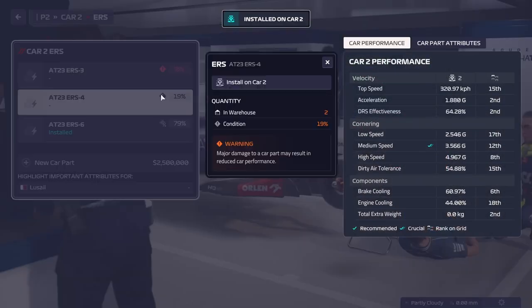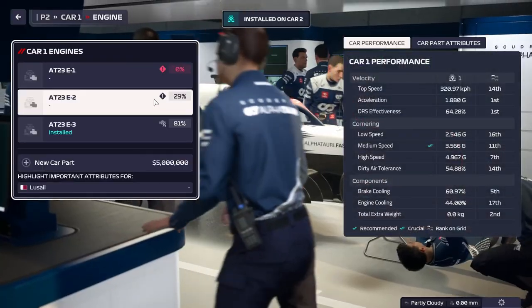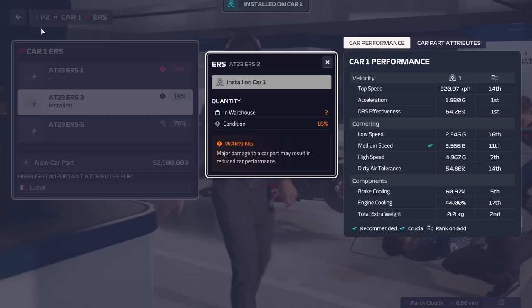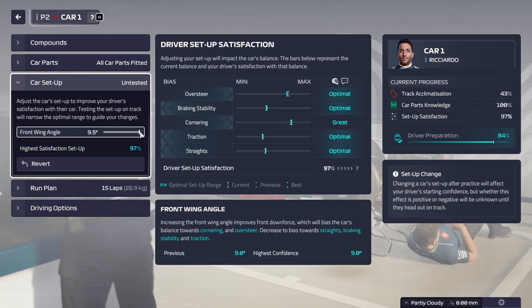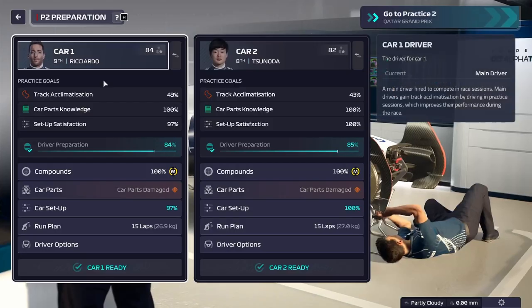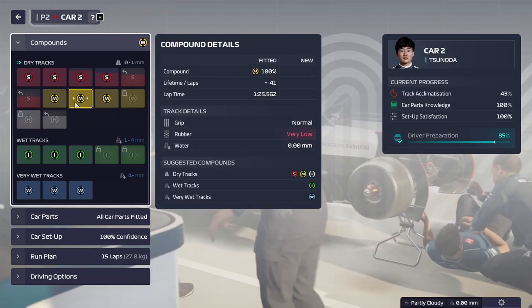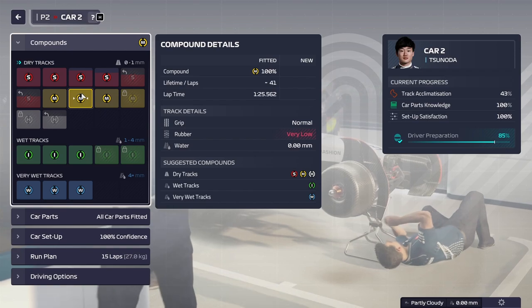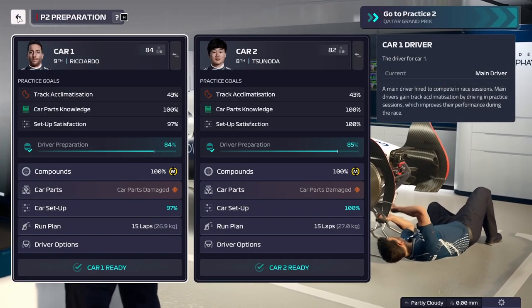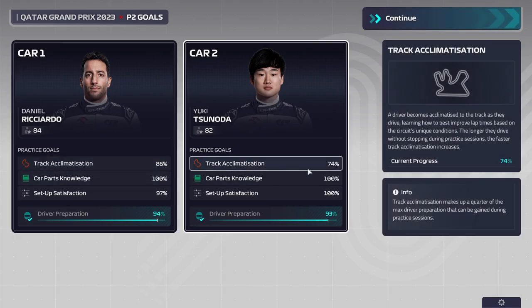Once qualifying is done, the next order of business is setting up for practice two. We're going to be putting on the worst parts of the car - it's the best way of doing things for practice. Because qualifying counts as an official session for parc fermé, we can't actually do any changes to the car setups - the only thing we could change is the front wing angle. But we've already hit a good setup and moving the front wing won't have a positive effect, so we'll leave it. We hit 100% for Tsunoda.